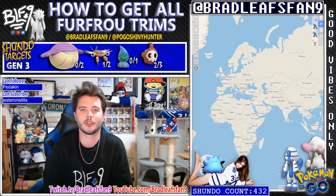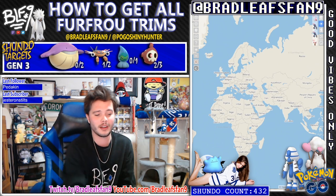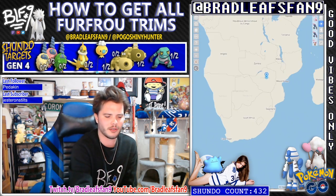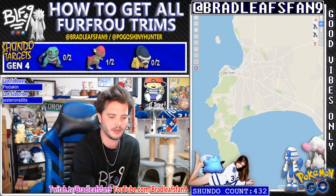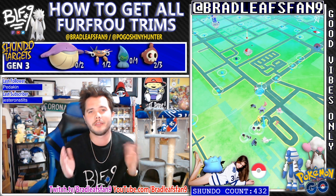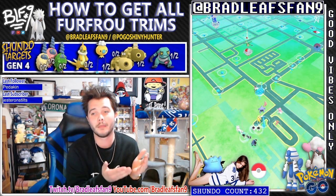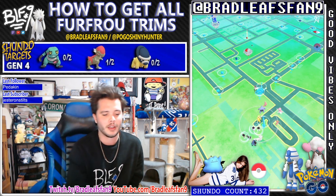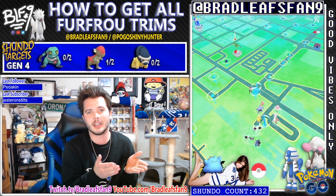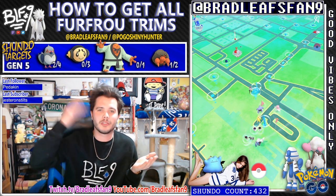Next one, we're going to go on to the Diamond trim. The region the Diamond trim is in is Europe, Middle East, and Africa. As you can see on the little map, you've got Europe up top, Middle East kind of to the right there, and Africa down here. So we're probably just going to go down to Cape Town, South Africa. Keep in mind if you're flying around to do this, you're probably going to have to force close your app and reopen it to get the correct form option to pop up, or else it'll still think you're in the last place that you were. So for example, it was still telling me to change it into a Debutante form and not giving me the Diamond option. Force close your app to be able to get the correct option.